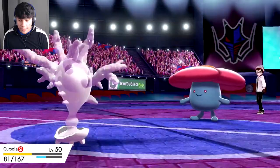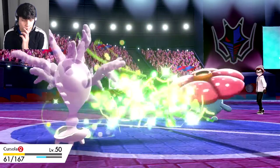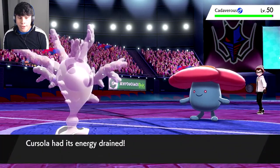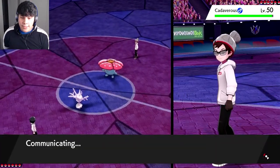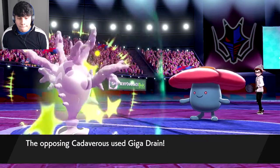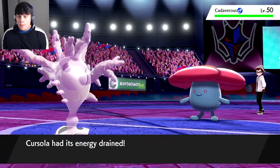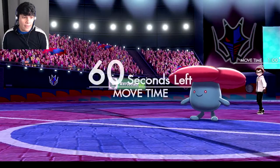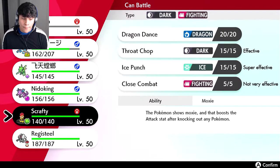If you want to put something to sleep, go right ahead. Cursola coming out again — sleep powder, I don't care, you could drain. We're taking this like champs. I think we let Cursola go down — we let her go down pretty hard. Burning Jealousy — he is playing the stall game. We're not living this unfortunately. That is a bummer, a big bummer. It's not like I can keep switching Scyther out. I think we can't win this — can we?